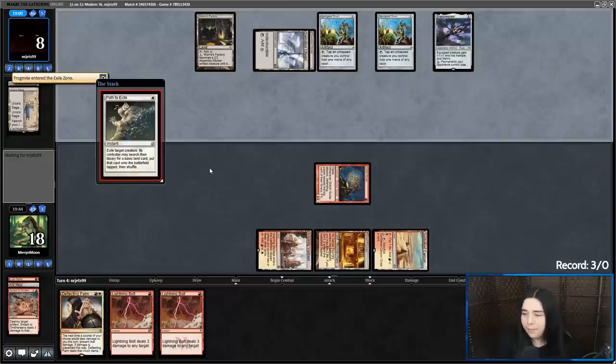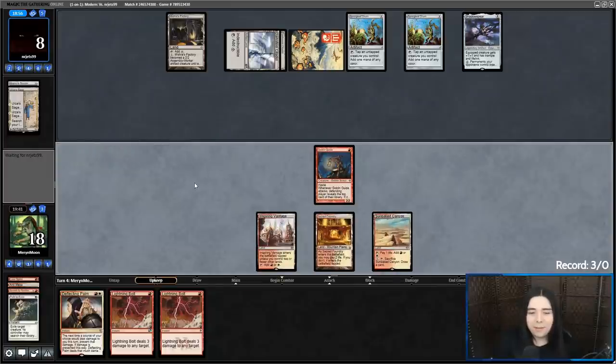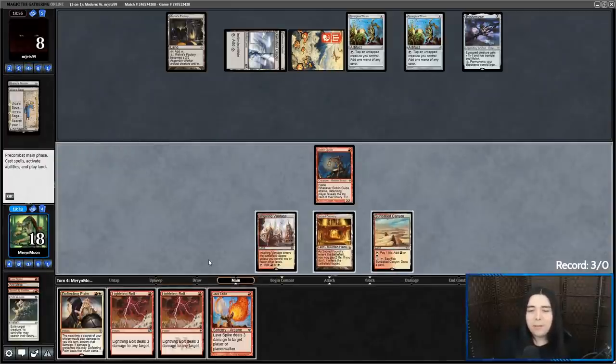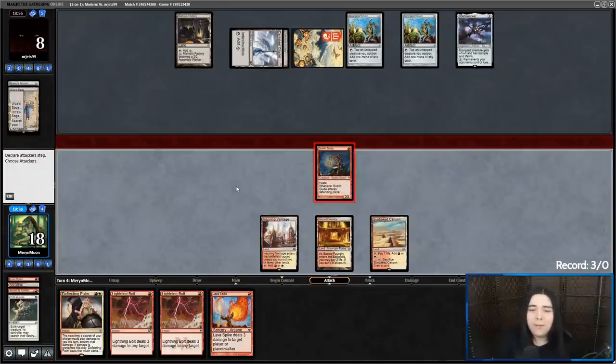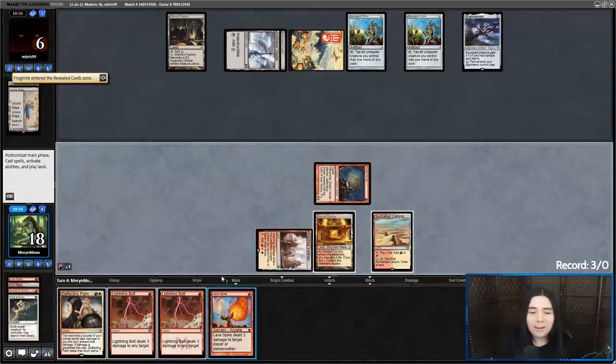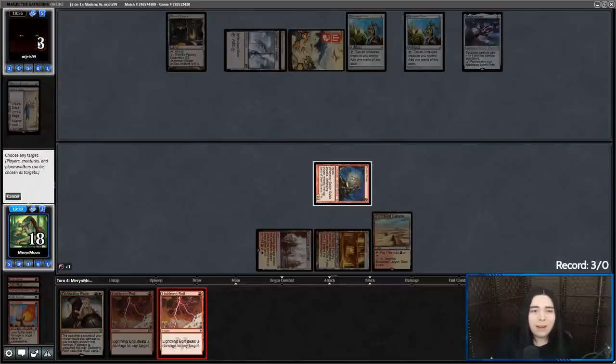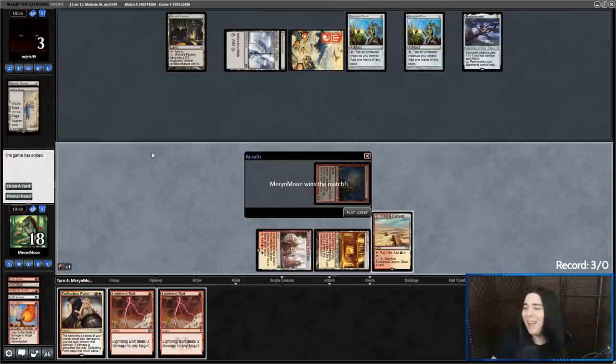Path. Lava Spike — alright, let's get in there for two, and if it connects we win. Frogmite on top — it connected. Alright, Lava Spike, Bolt, and if they respond I just bolt again. They're not even allowing me to cast the second bolt — they don't even need to see it. GG, got there against Affinity. Sweet — this has been a classic matchup of the ages. It's been happening for many years: Burn versus Affinity, a classic matchup.